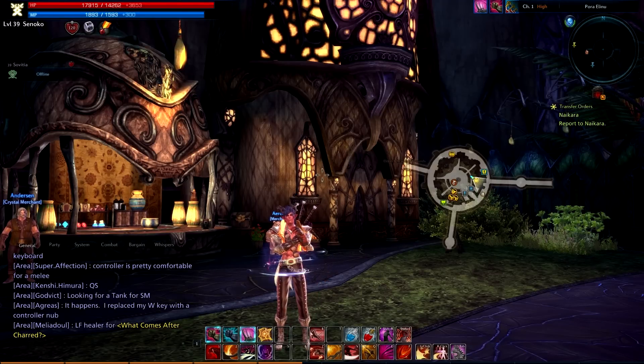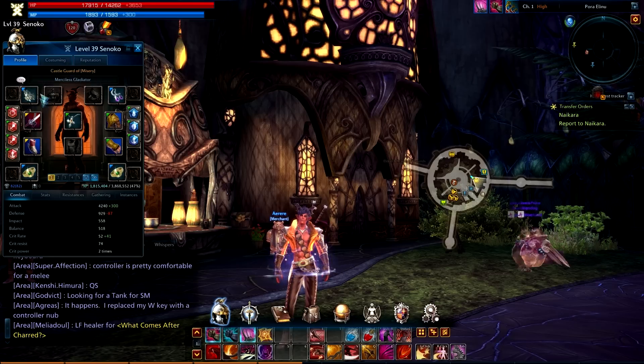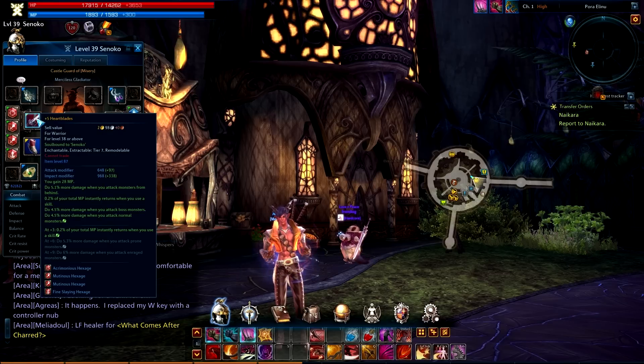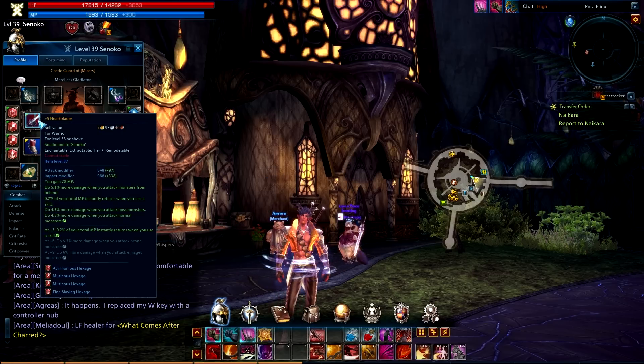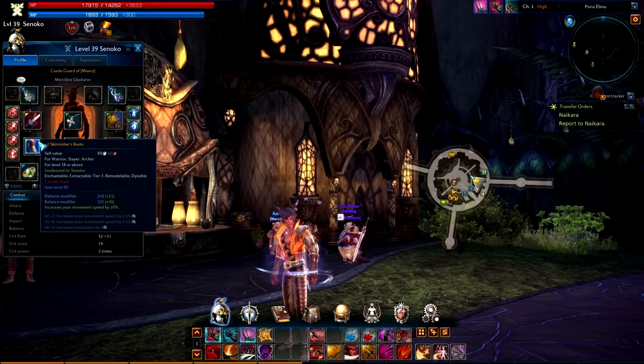Hey, what's up, it's Sonoko and this is going to be a quick enchanting guide for Atera. First thing you're going to want to do is look for an item that's enchantable. To see if your item is actually enchantable, check it by hovering over it, and if you look closely towards the bottom of each item right before the rune slots, you're going to see at plus three, at plus six, or at plus nine.